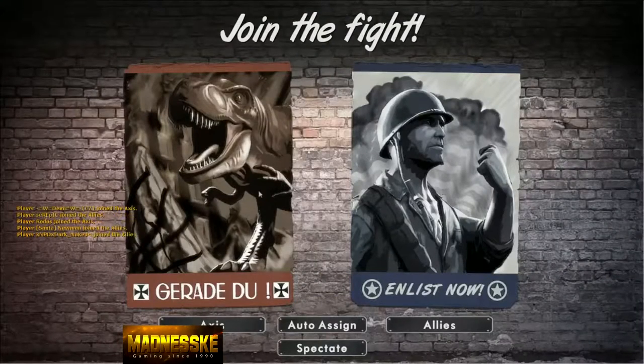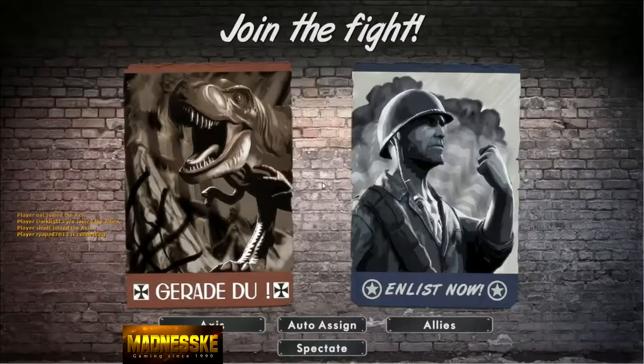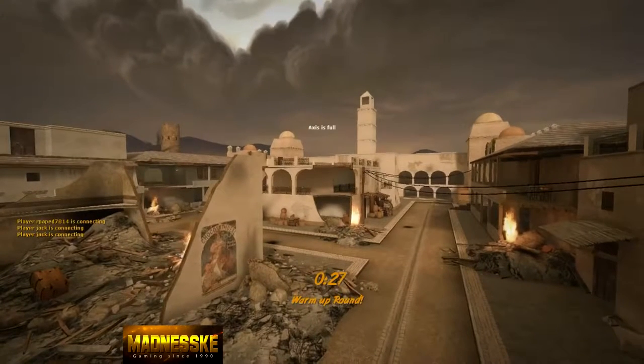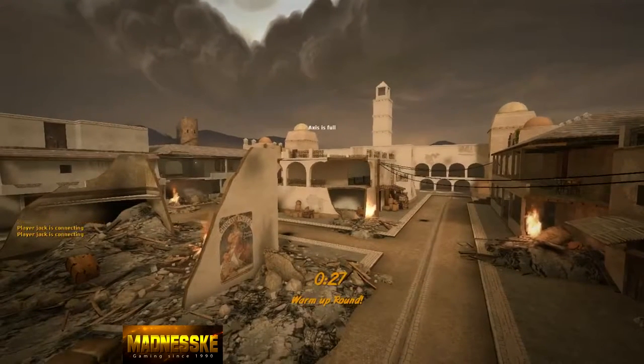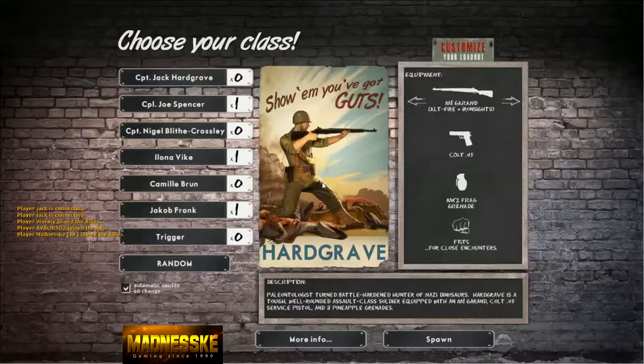Which side are you on, guys — Axis or Allies? I'm still retrieving game data. Okay, now I'm in. Should we go Axis, seeing as we were— Yep. Oh, I can't be Axis. I'll just keep trying to join Axis. Oh, I can't be either — Axis is full. Okay, let's go Allies then. Oh, I can't be Allies either. Got to auto-balance me. Okay, I'm in — now I'm Allies. I'm Allies too.